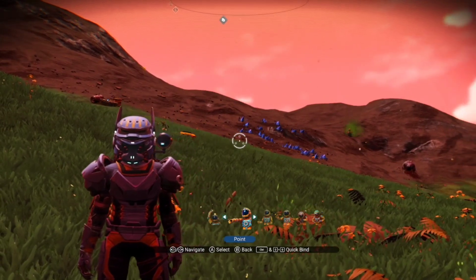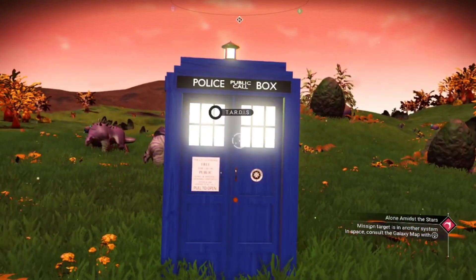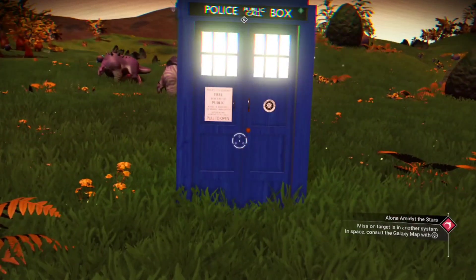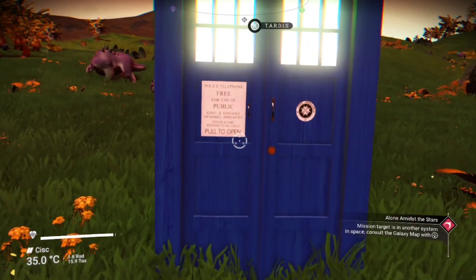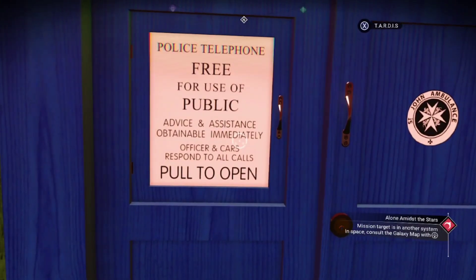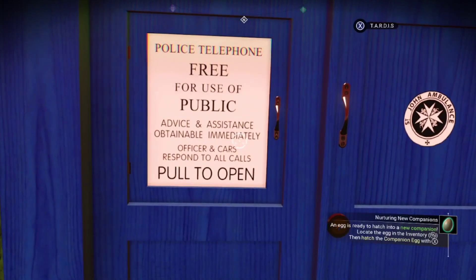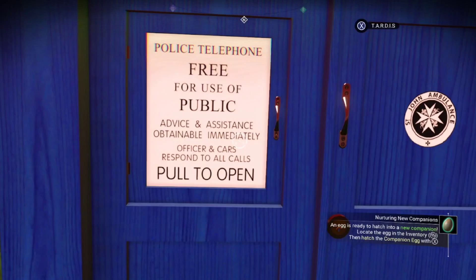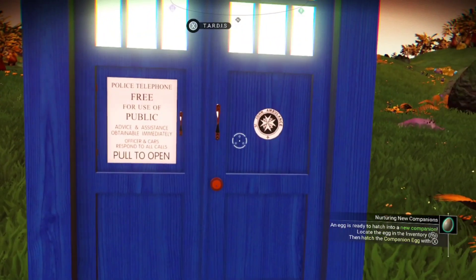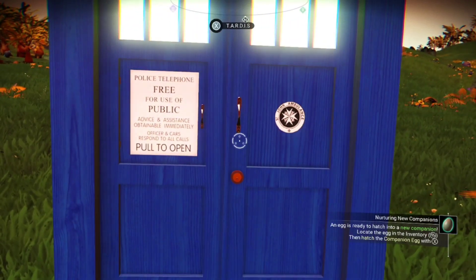You've seen on the thumbnail what it is — here we go, it is the TARDIS! This thing is absolutely awesome. Let's read the notice: 'Please telephone free to use, for public advice and assistance, obtained immediately, officers and cars responsible, to all calls.' It's by Saint John's Ambulance as well. And did you know guys — it's bigger on the inside than it is on the outside!